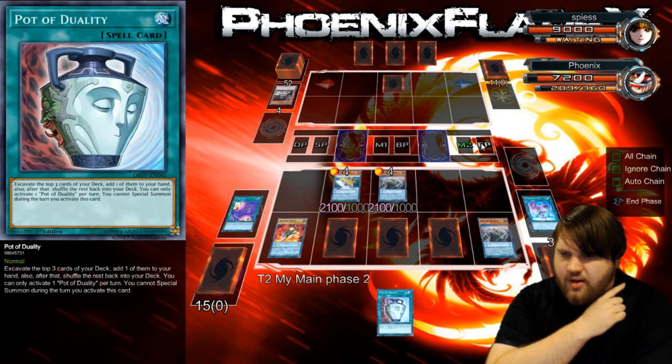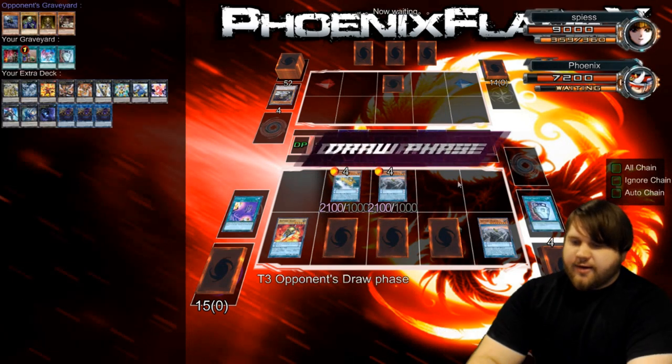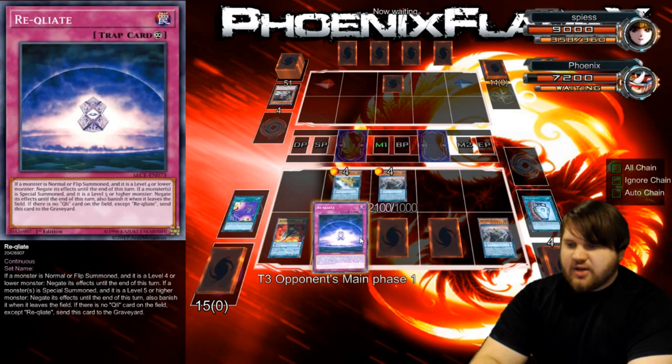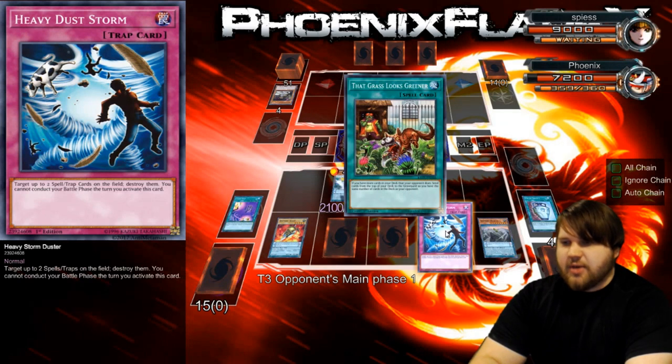I'll normal summon here and then pass my turn. I've got a ton of cards, and now I'm set up for a Genius play next turn, which is very good. I've got Heavy Storm Duster — excuse me, this picture has not been updated. That Grass Looks Greener — it does, oh it does.